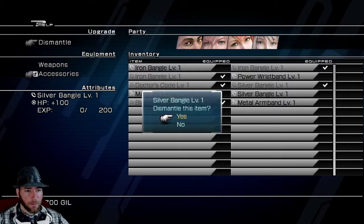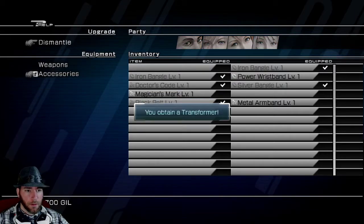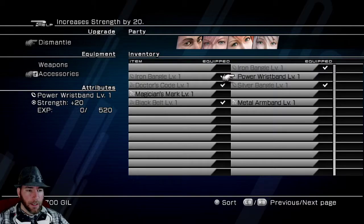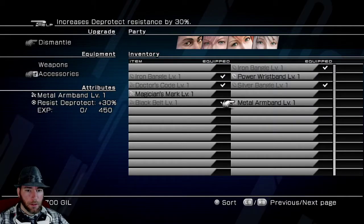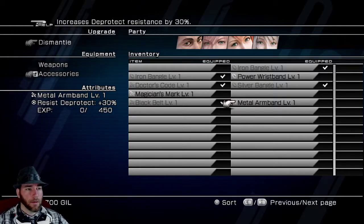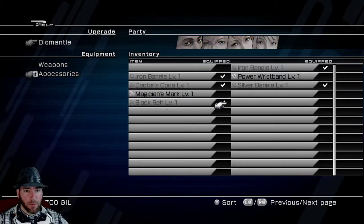Two vials of Gummy Oil. Hit points boost — nah. Transformer. Strength's pretty good. 50 hit points isn't going to do much. Magician's Mark — I kind of like it. I kind of like those two as well. De-protect Resist. De-protect — I think that's too specialized. Beast Junkle. All right, let's upgrade.